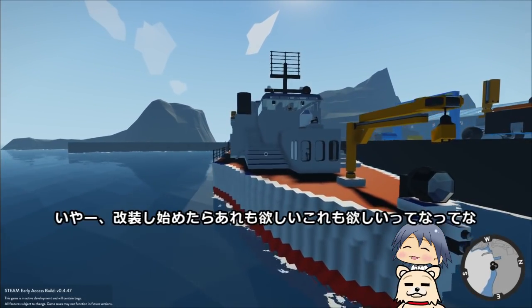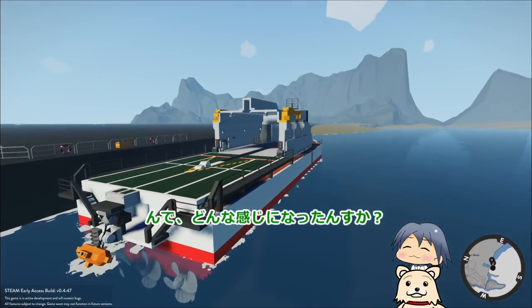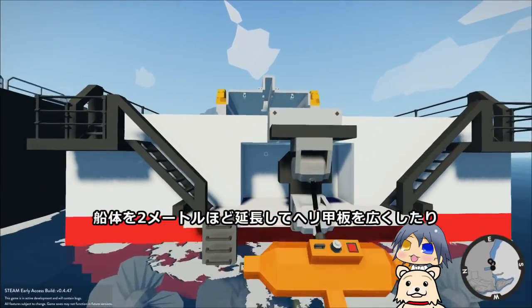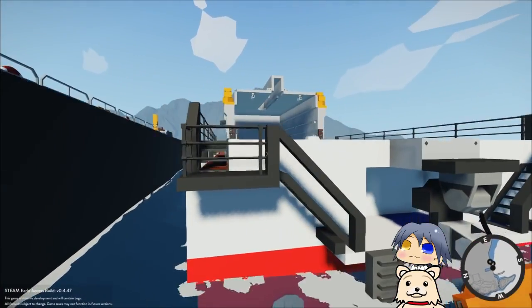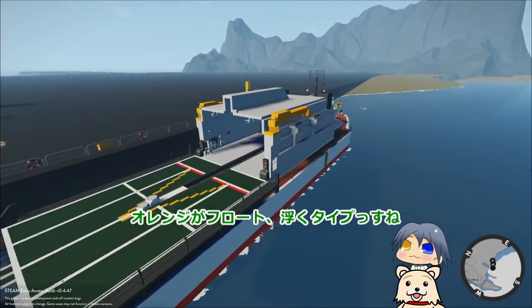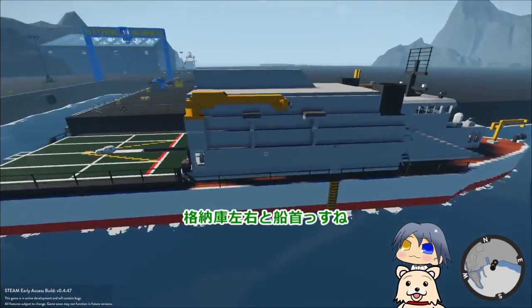ラッコ9の第26次改装工事が完了した。26次って改装しすぎじゃないっすかね。いやー、改装し始めたらあれも欲しいこれも欲しいってなって。船体を2メートルほど延長してヘリ甲板を広くしたり、船尾のコネクターをフロートタイプと潜水タイプに分けたり、クレーンを増設したり格納庫も左右と船首に追加した。